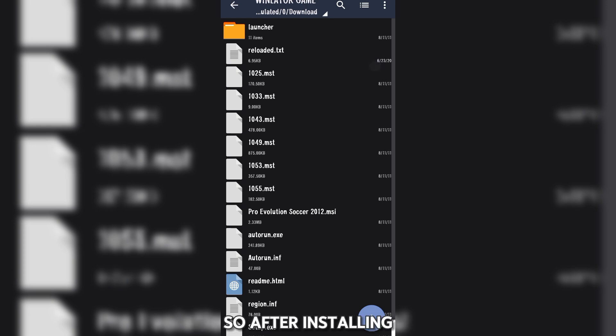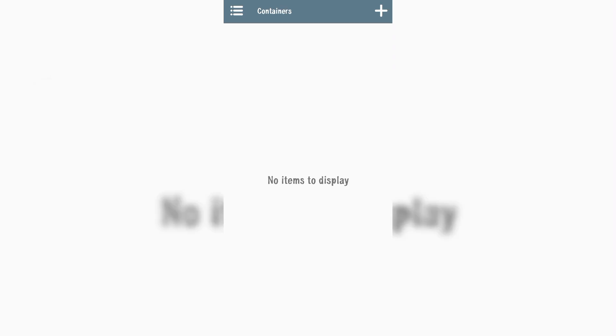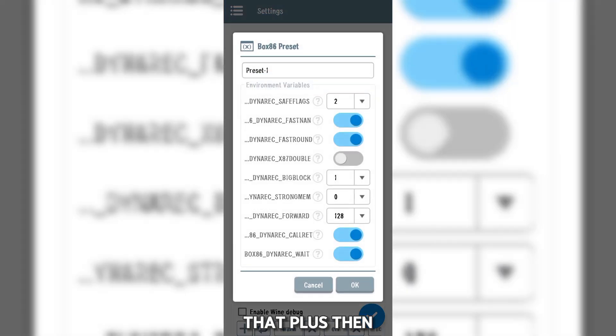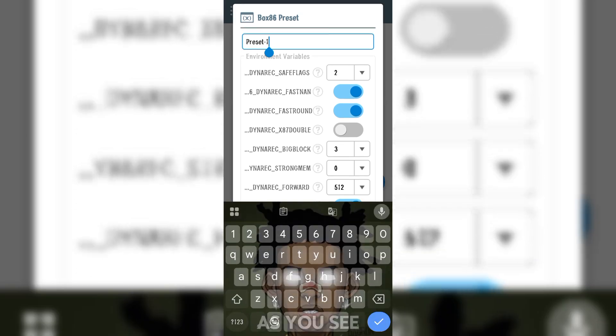After that, just go and open the Winlator app. Go to the settings, then tap on the plus sign at the preset section. Tap the plus sign to create our own customized preset, because the other presets usually make the game stay on a black screen. Do exactly as you see in the video.